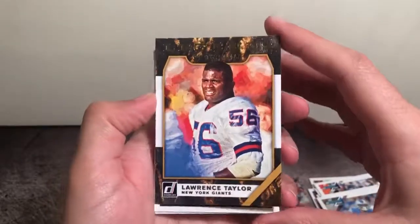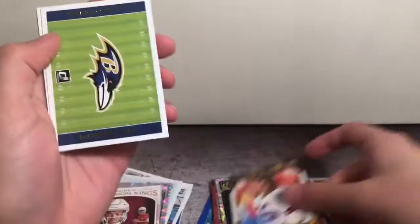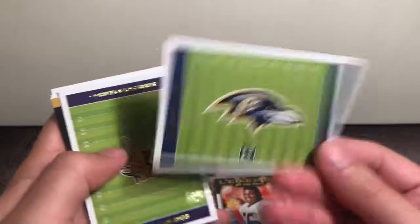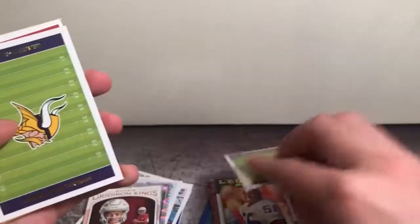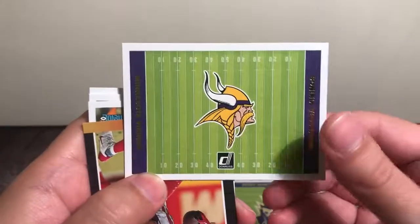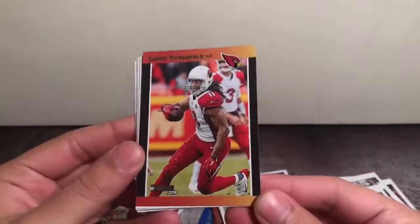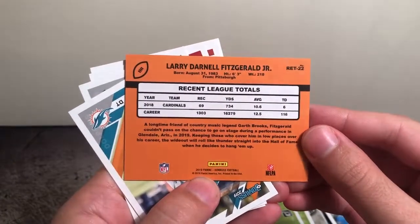We got an LT Legends of the Fall — all-time Giants Greats. And these are pretty cool — this is our Ravens team insert, and on the back you'll see the schedule. We got the same for the Vikes. And we got a Larry Fitz — I believe this is the 20-year anniversary throwback, maybe. Seems about right.